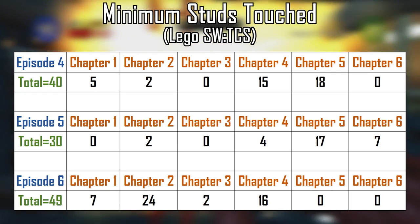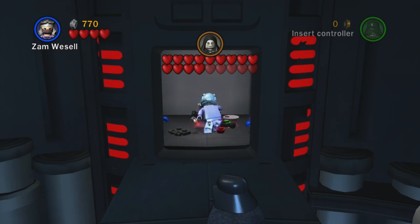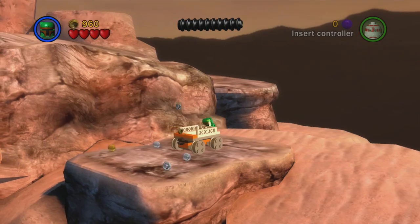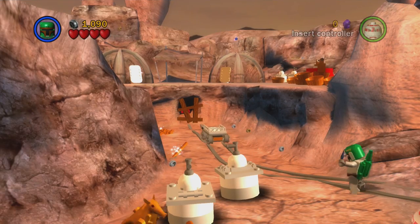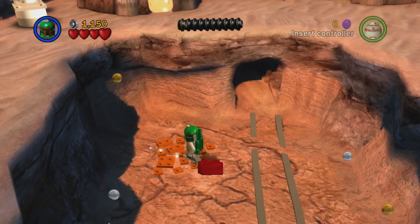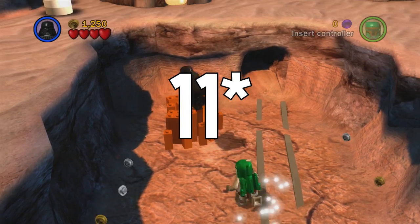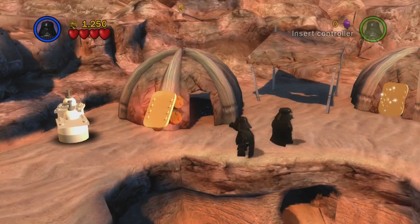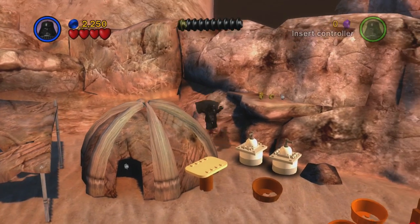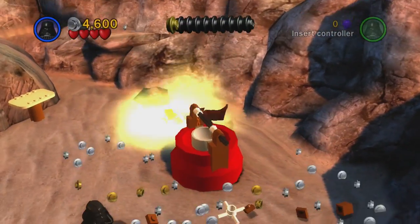That means Episode 6 has a total of 49 studs you must touch. That puts the total for the 18 original trilogy levels at 119 studs — a little high, but not too bad, especially considering the original trilogy levels are on average longer and more complex. Adding that to the 98 from the prequels, the answer for the minimum number of studs you must touch to beat LEGO Star Wars The Complete Saga is 217. It's likely the real number is a little less, because the chances I messed up somewhere are pretty decent. I already had to correct part one where I was off by 10 studs, so I feel less confident about this number. If it turns out to be wrong, I'll update the description. Thanks for going on this journey with me — I'm not really sure if it was worth it, but it's always fun to revisit the older LEGO games. Anyways, thanks for watching.